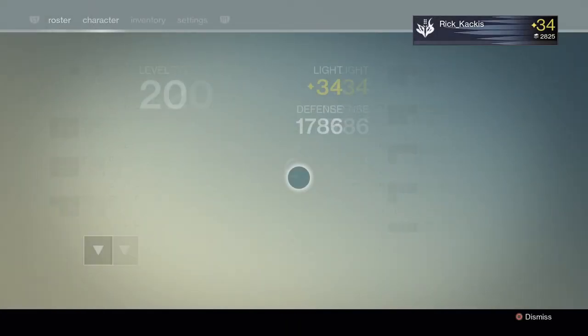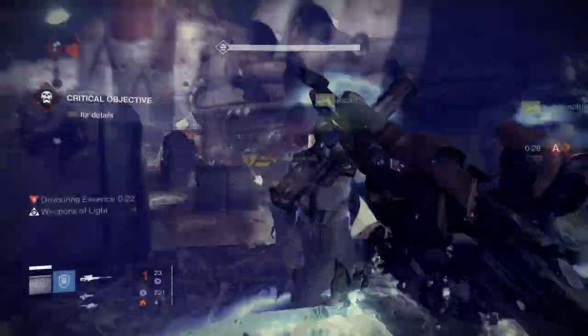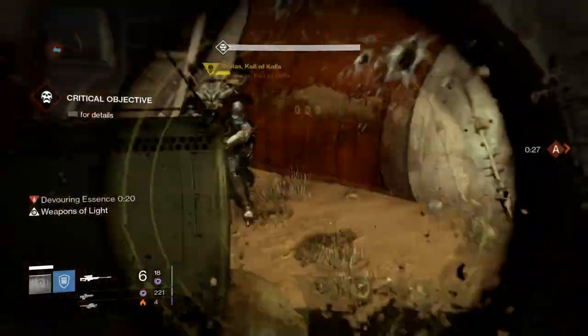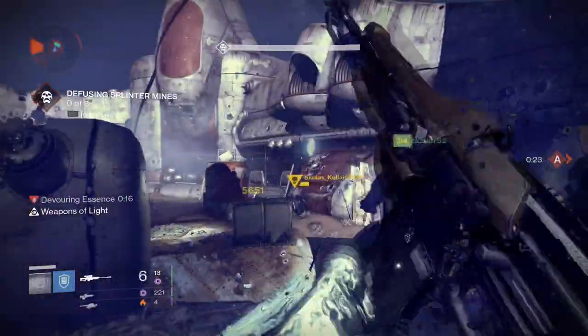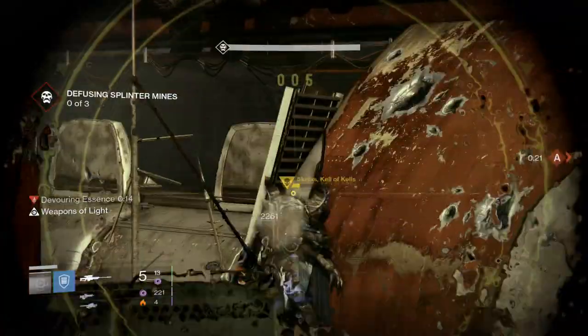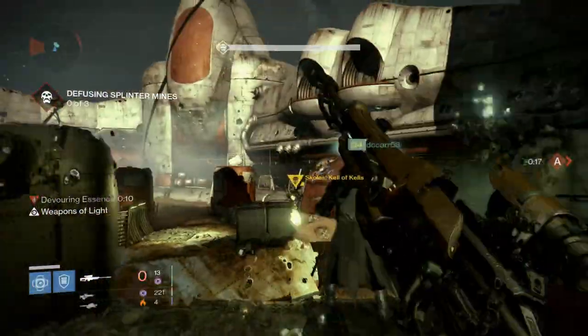Now if Skolas gets his shield back, just get one of your teammates to peel off to the left and snipe the other transparent servitor from across the map from their elevated position. You may also need to get one of your teammates to peel off to the right and start defusing the first mine — that's what we had to do — but we were still able to take Skolas down.